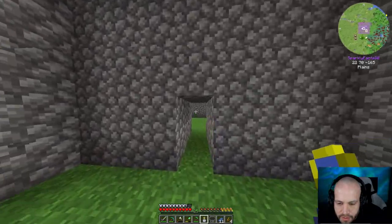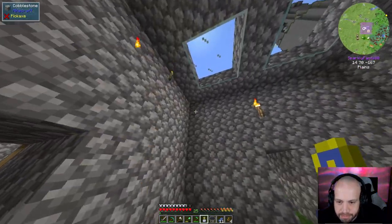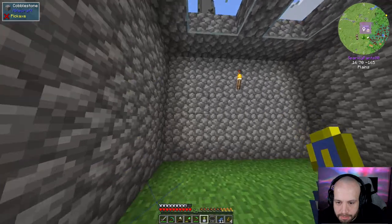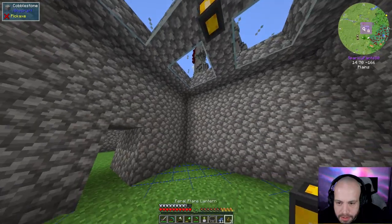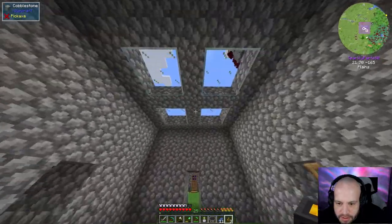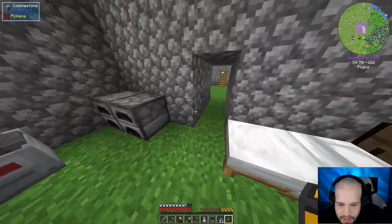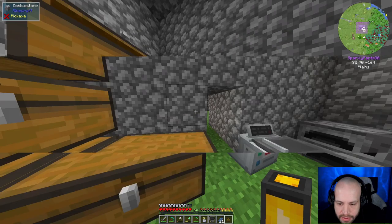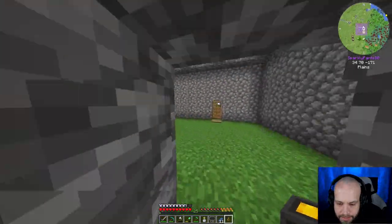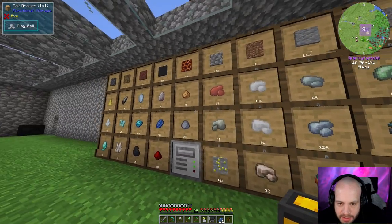Placing lanterns in the final rooms I haven't used yet — three, four — stick one in the middle, same here, same here. I'm going to want a few more, so making three more gives me six. I need a couple more glass — about five more — so I need some sand.